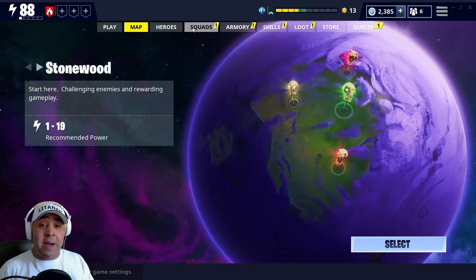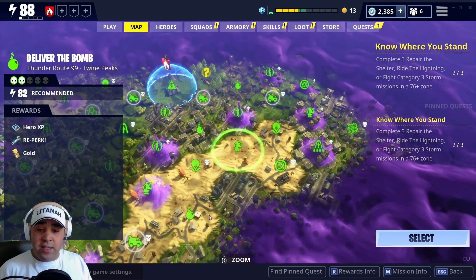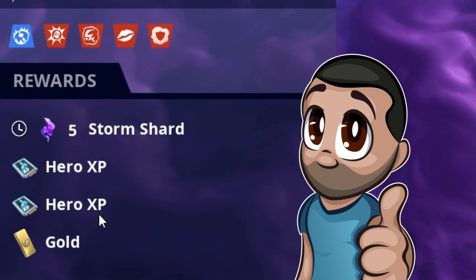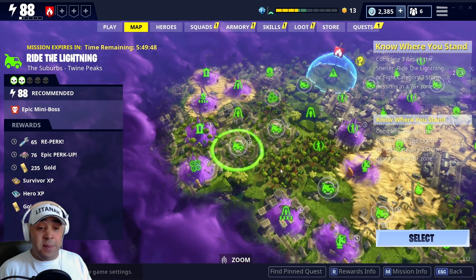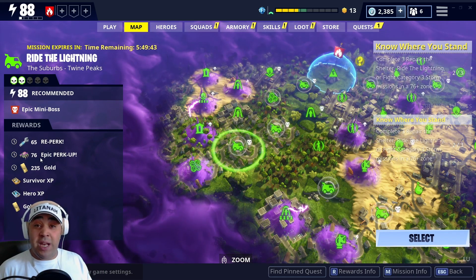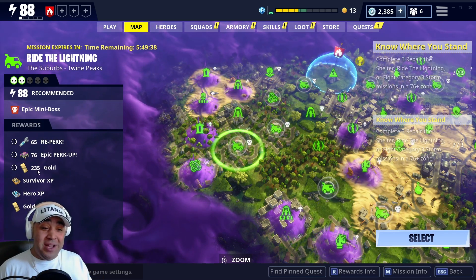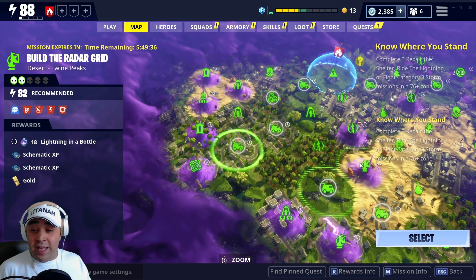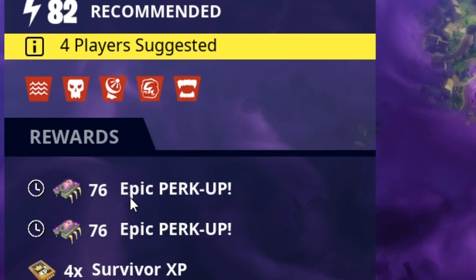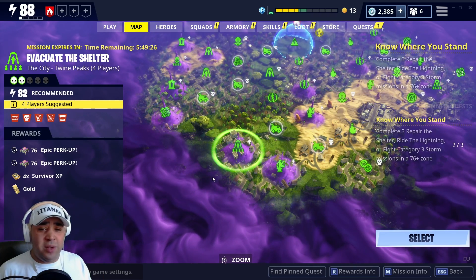First off, the map. If you just go into your area - we're Power Level 88 - and look at the 88 missions available, you've got double rewards on these. Double amounts of Hero XP. Look at the rewards on that one - 76 Epic Perk Up, 60% Re-Perk, 65 Re-Perk, you've got gold, and there's just loads of missions with double rewards. If you go for the four-player ones - double Epic Perk Up! That makes me want to do that right now. I've got five and a half hours to do that. The rewards are just really good.